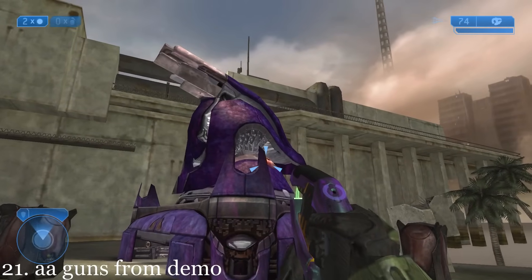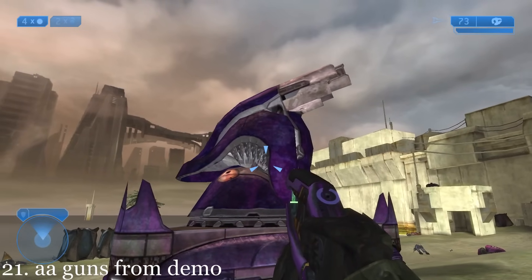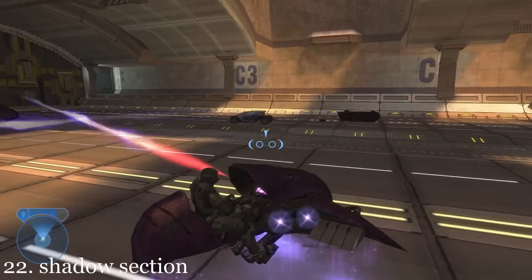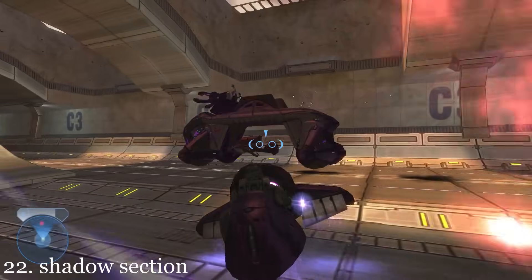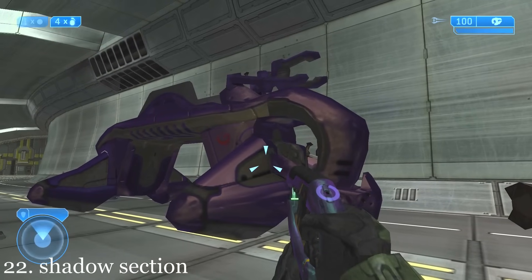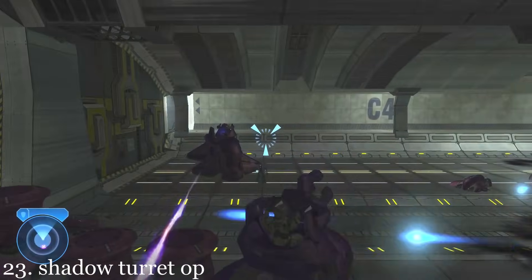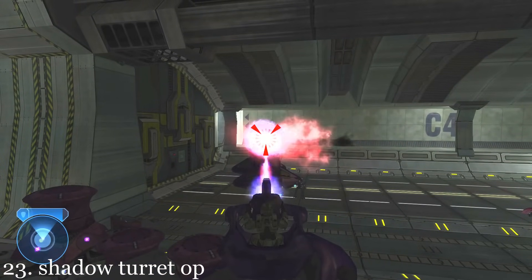These AA guns placed along the beach are the same ones seen during the Halo 2 E3 demo. This section is the only time Shadows are seen in the entire mainline series of games, which is a real shame because they're a really cool vehicle. The Shadow's turret is also arguably the strongest vehicle turret besides the Scarab's main gun in the original trilogy.